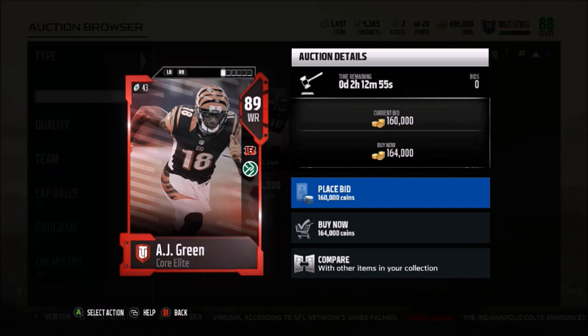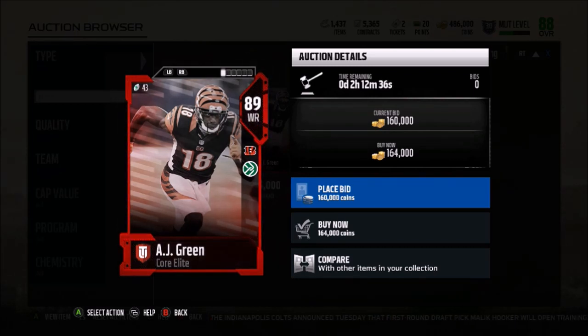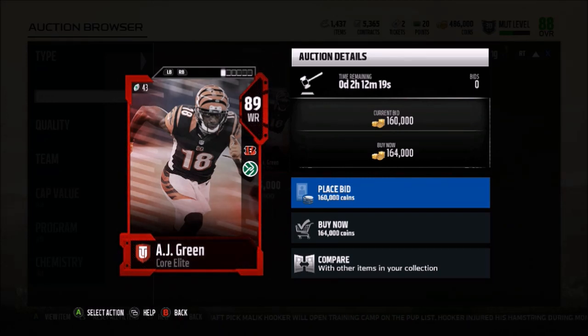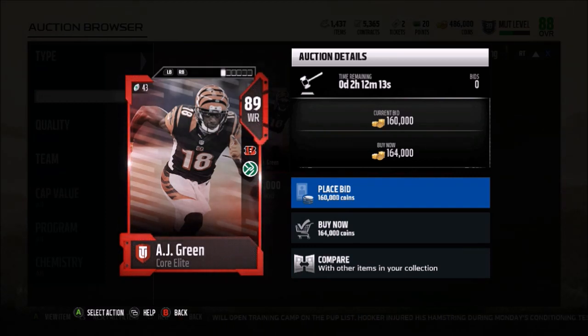AJ Green could possibly get suspended for what he did — definitely didn't expect that from him. Also, Mike Evans yesterday went after Marshon Lattimore: James Winston had kind of poked Lattimore in the neck, Lattimore pushed Winston back, and then Mike Evans stepped in to defend his quarterback but still got ejected. AJ Green definitely has to step it up — he only had like one catch in the first half — but Jalen Ramsey is a top-five cornerback in the NFL right now and that defense must be a pain to play against.